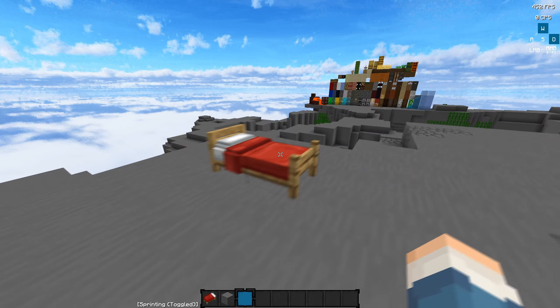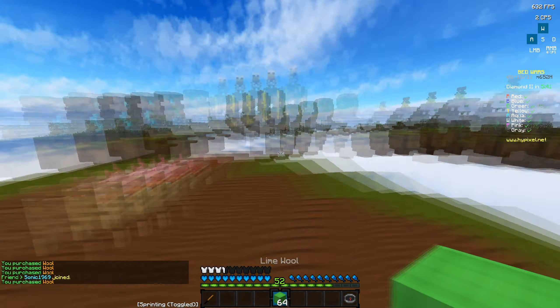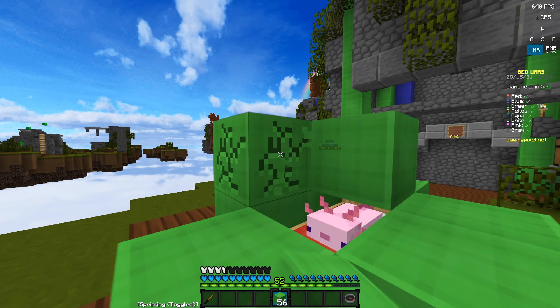I think the axolotl one is a lot more cute. If you want to download either one or both of them, they're going to be down in the description below. Here's the awesome axolotl — I don't even want to cover him up, dude. Goodbye my friend, you're going to the darkness now.